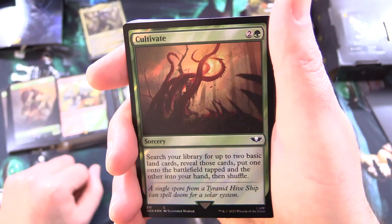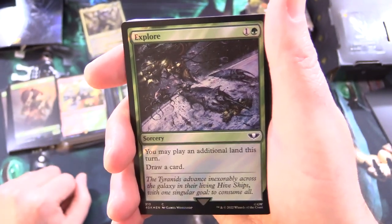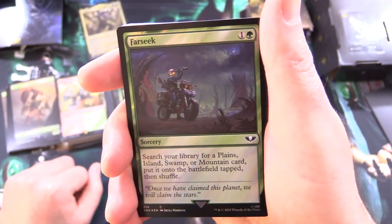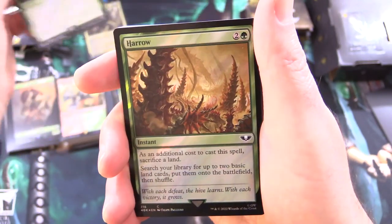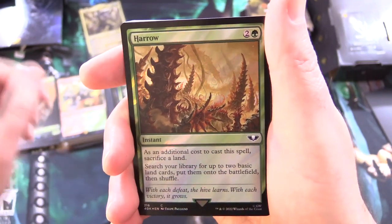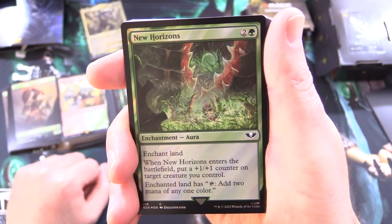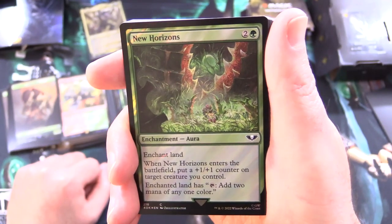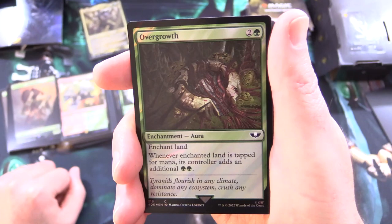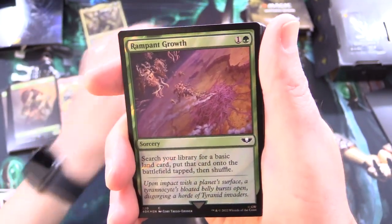Cultivate is a sorcery for 3: search for up to 2 basic land cards, put one onto the battlefield tapped and the other into your hand. Explore is a sorcery for 2: play an additional land this turn and draw a card. Farseek searches for a Plains, Island, Swamp, or Mountain. Harrow sacrifices a land to put two basics onto the battlefield. New Horizons is an enchantment aura for 3 that also puts a +1/+1 counter on a creature you control. Overgrowth adds 2 additional green whenever the enchanted land is tapped — so we're clearly ramping into big creatures.